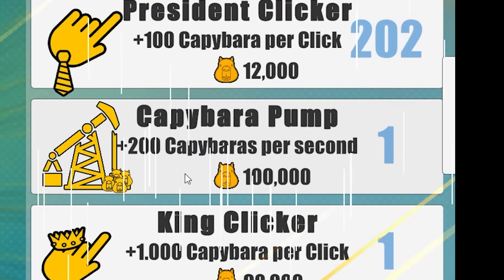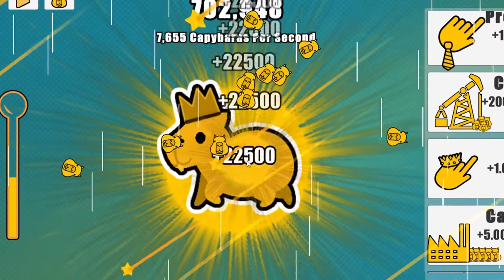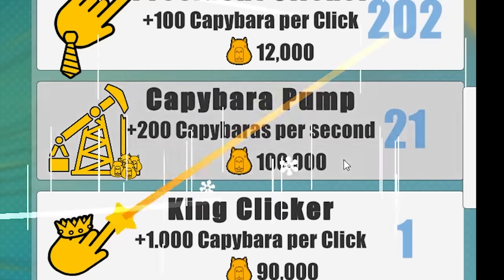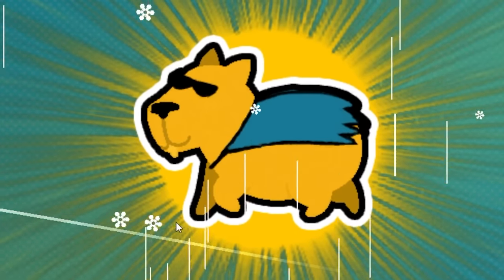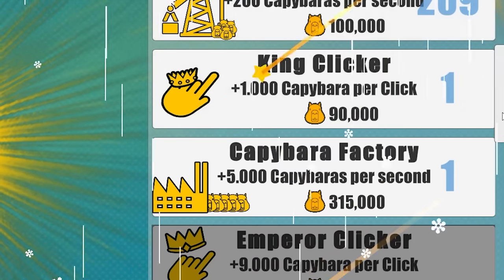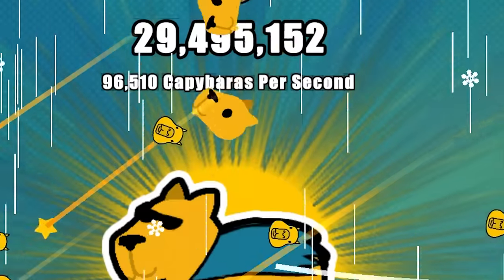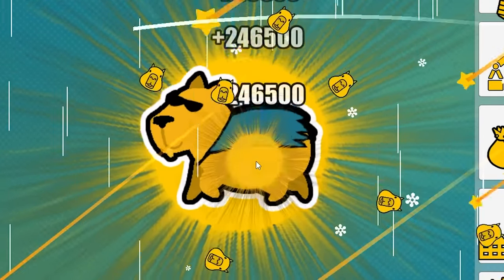Next up the capybara pump — it's 100,000. I can't get it to level 200 for a while, but I'm getting 22,500 capybaras every time I click. So with the auto clicker I'm getting about 1 million every second — this is insane. Let's stop that and try to take this capybara pump all the way up to level 200. I actually had enough — ooh, look how cool my capybara looks! Now it is time for the king clicker, 90,000 per click. It's actually cheaper than the capybara pump, so let's start upgrading. Now I can take the king clicker to an easy level 200 — now I'm getting 246,000 every single click.